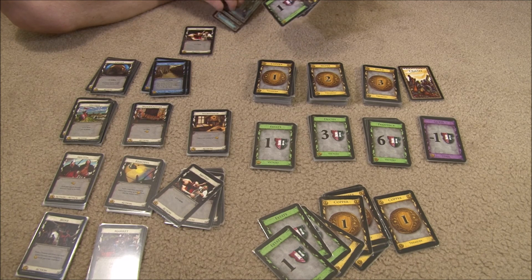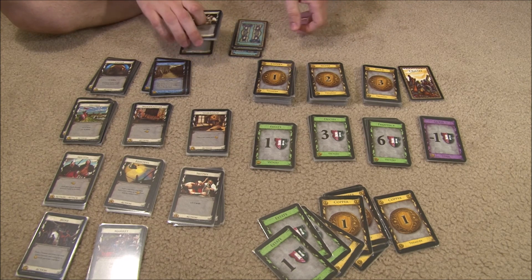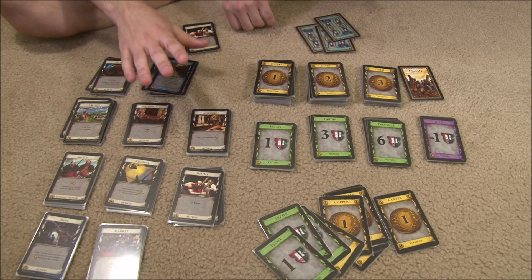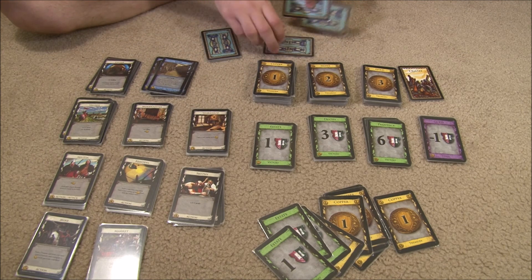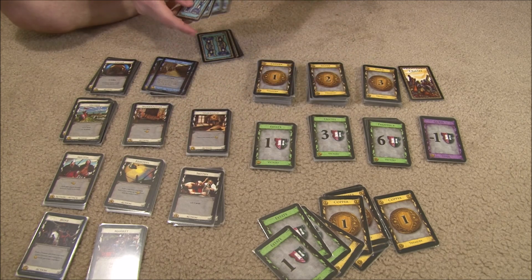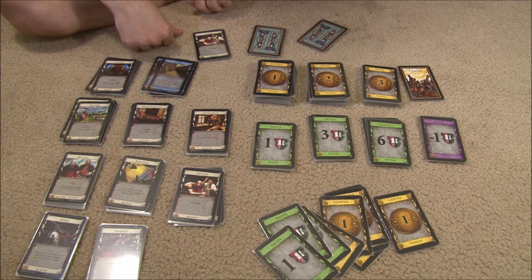The last part of your turn — cleanup — is where any cards you played in front of you, whether treasures or actions, plus anything left in your hand, get discarded. Then you draw a new hand of five cards. If at any time you need to draw a card and your deck is empty, you take your discard pile, shuffle it, and proceed to draw. Your discard pile is kept face-up, and nobody — not even you — can look through it; they can only see the top card.